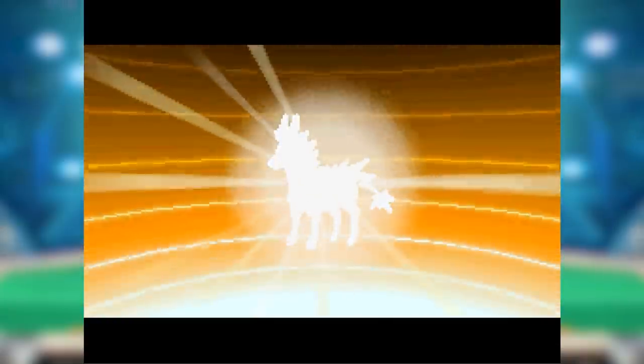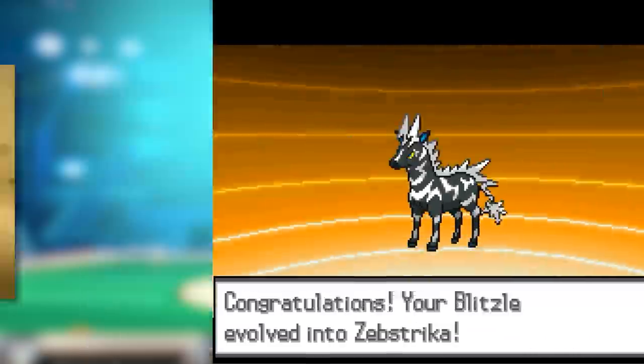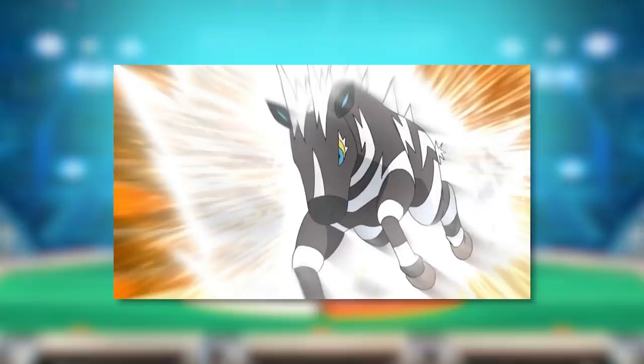Next up, we have Zebstrika. Pokemon fans had long wanted a Zebra Pokemon, and the 5th generation, notorious for its creative inventions, provided a wonderful spin on it. Not only is it an electric zebra, but it's also based on two of the steeds, Bronte and Serope, that pulled the chariot of Greek sun god Helios.